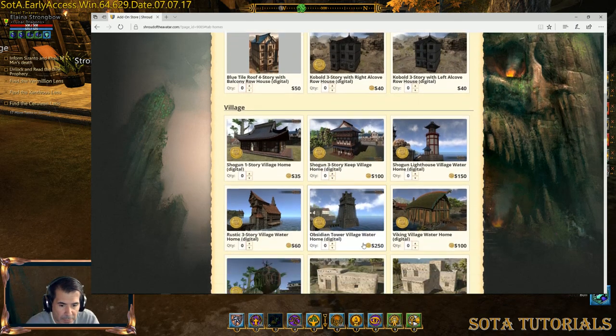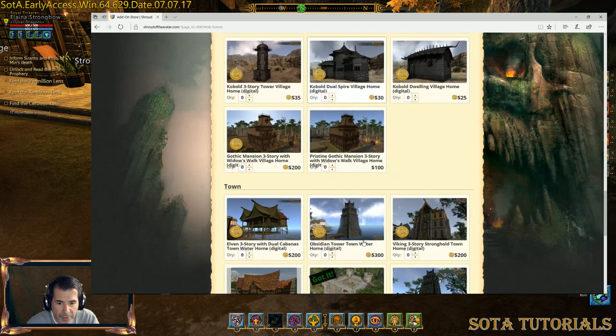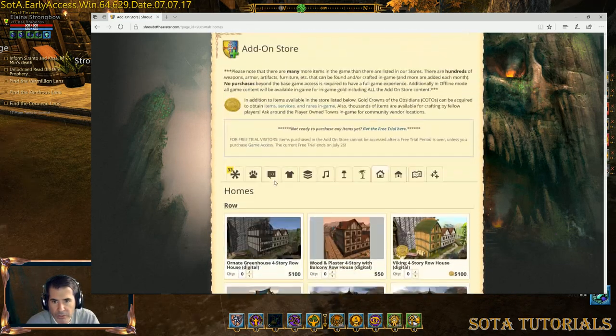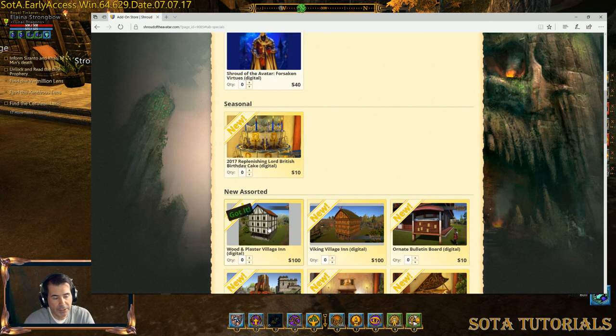There's another option I'm spending money on. This house is a new one introduced into the game — it's a village-size house, but it's been designed for apartment rentals or room rentals. You can't really get this one on the forums yet since it's brand new. I got mine for about $80–100. Let's pop back into the game.